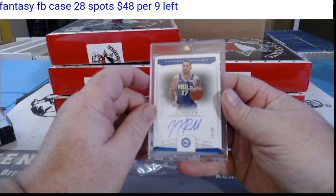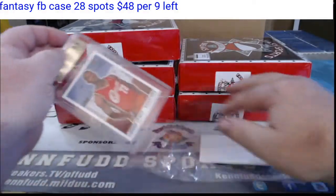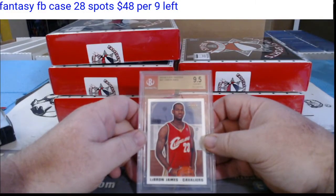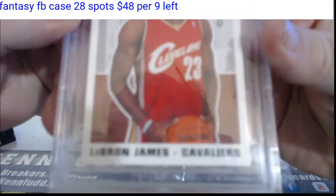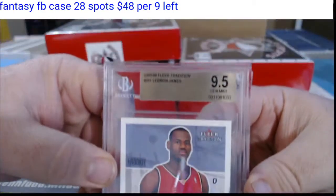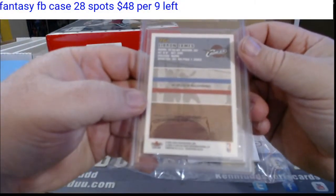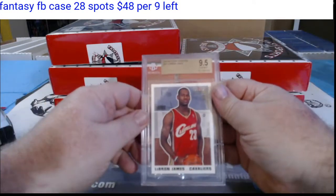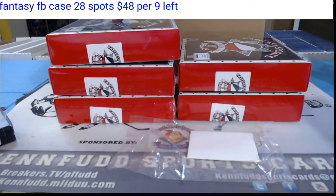For the 76ers — Mel B, Mel R — numbered 72 of 99. And a 2003-04 Fleer Tradition LeBron James rookie, numbered 95, in a Cavaliers uniform. For the Cavaliers — Mr. Walt.